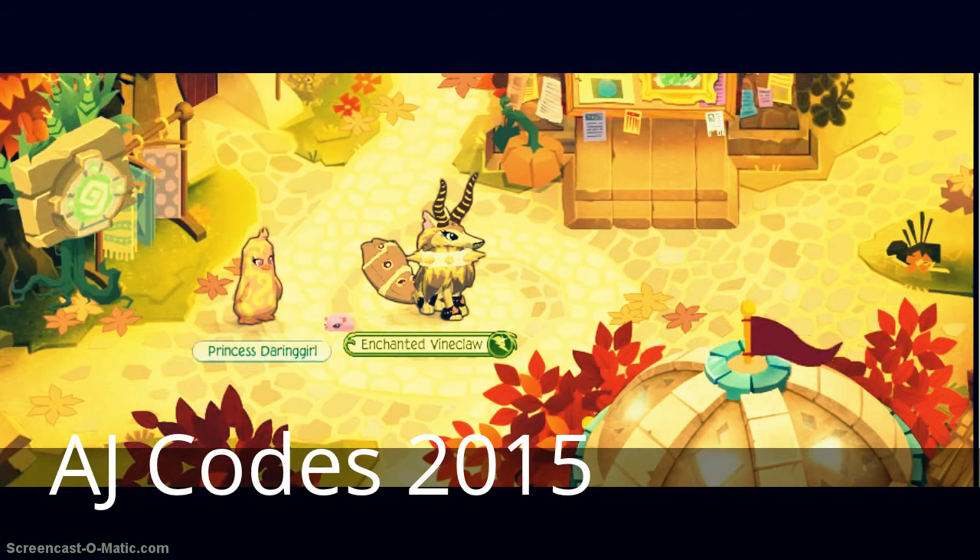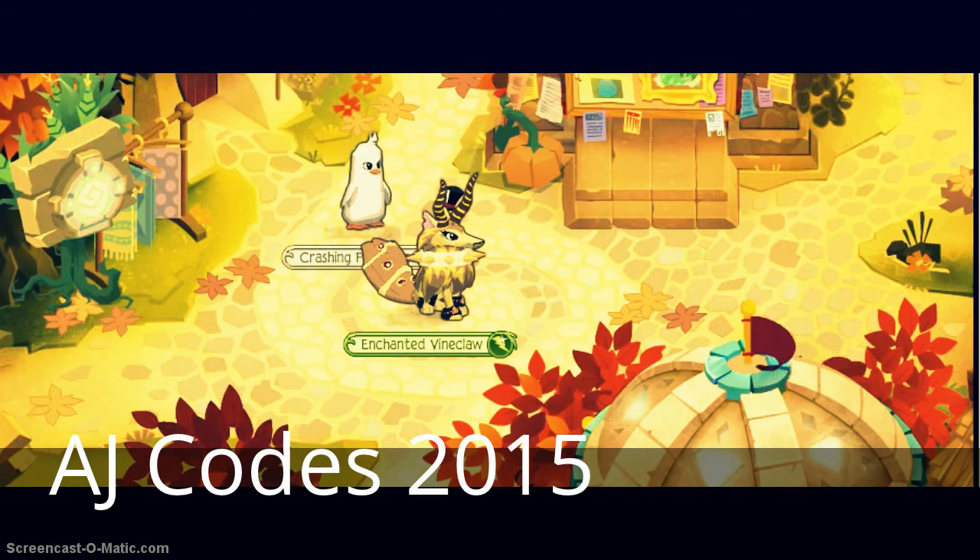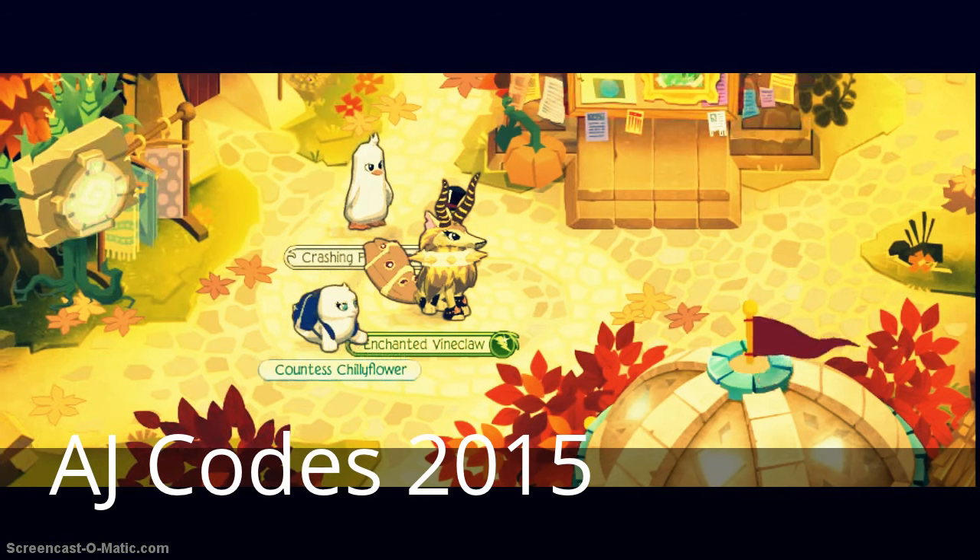The next code is 'drawing' for 500 gems, and then 'shadows' for 500 gems. The next code is 'Chimbu' for 500 gems — it looked like I had a little top hat on, that was awesome.